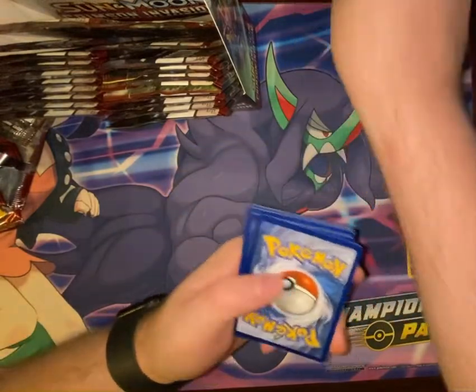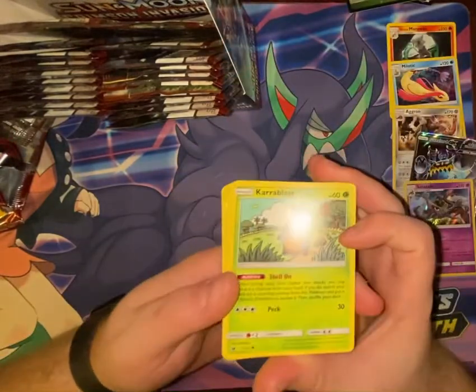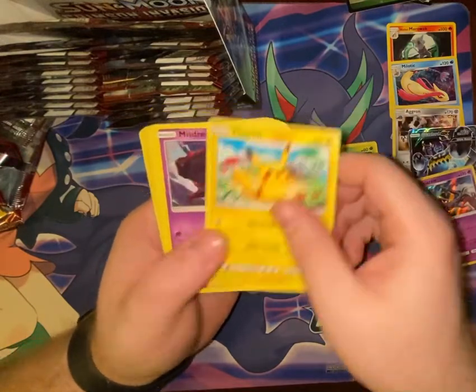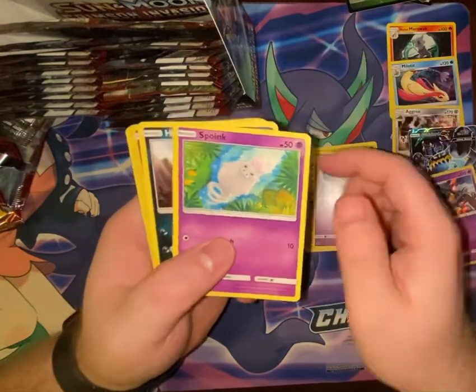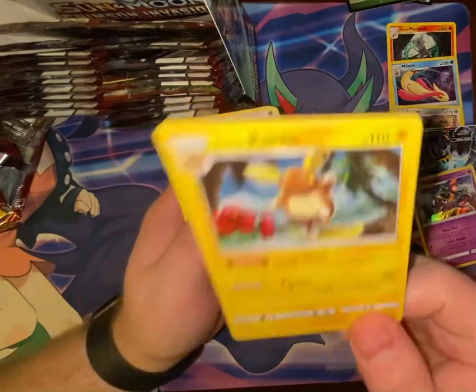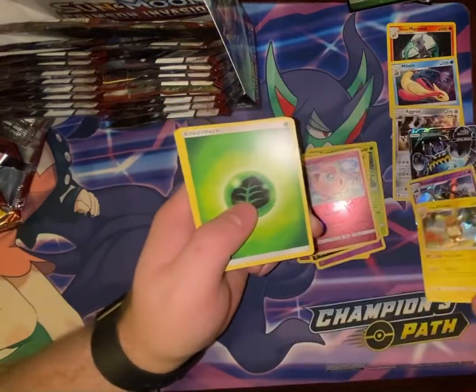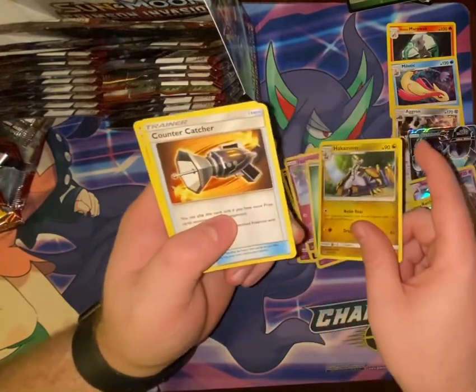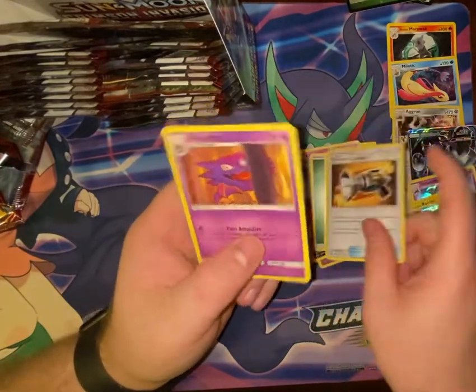White code card. Pack: Karrablast, Pikachu, Misdreavus, Spoink, Houndour, Jigglypuff — and we have a holo Alolan Raichu! Grass Energy, Hakamo-o, Countercatcher, Haunter.